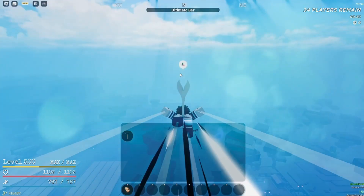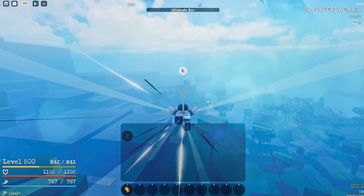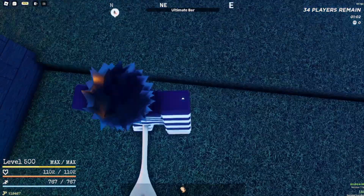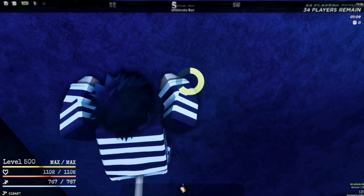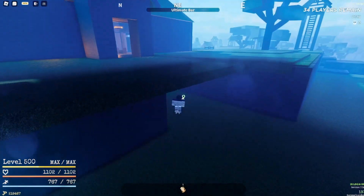It's at Dixie. What you wanna do is land over here — yep, exactly here. See this little track here? What you wanna do is position yourself, and boom, you just go through. And now you're just in the back rooms, and look, you can just do this.